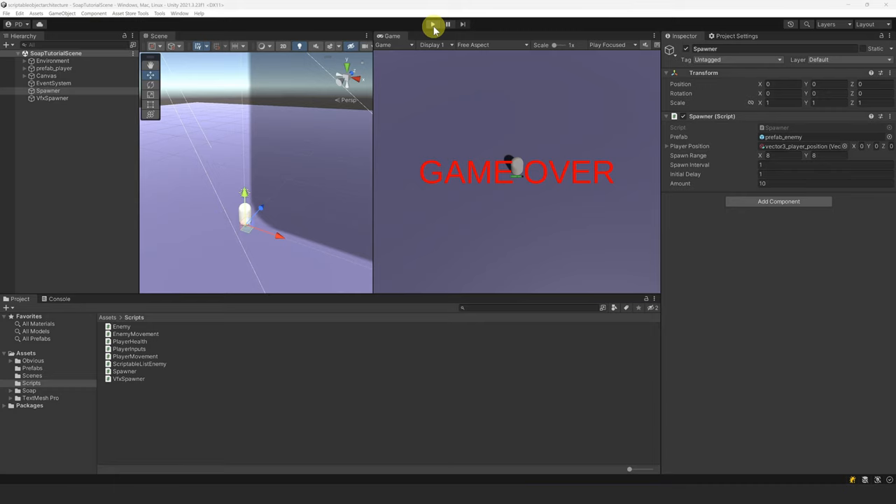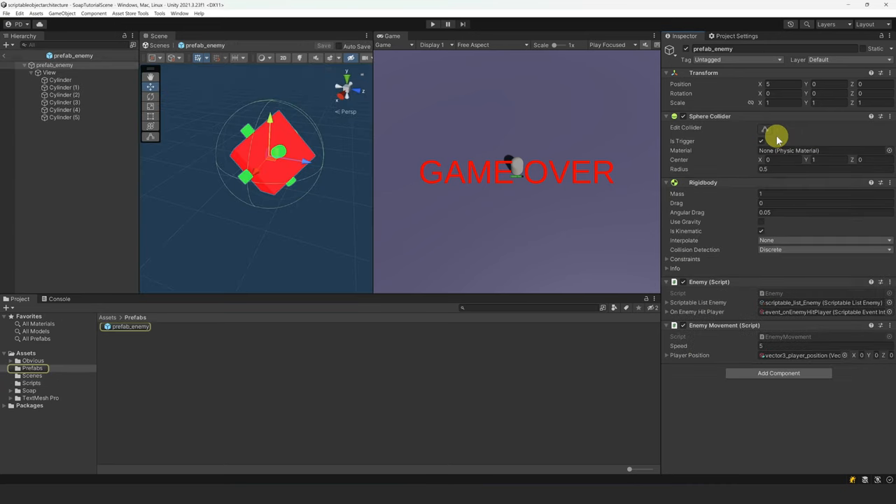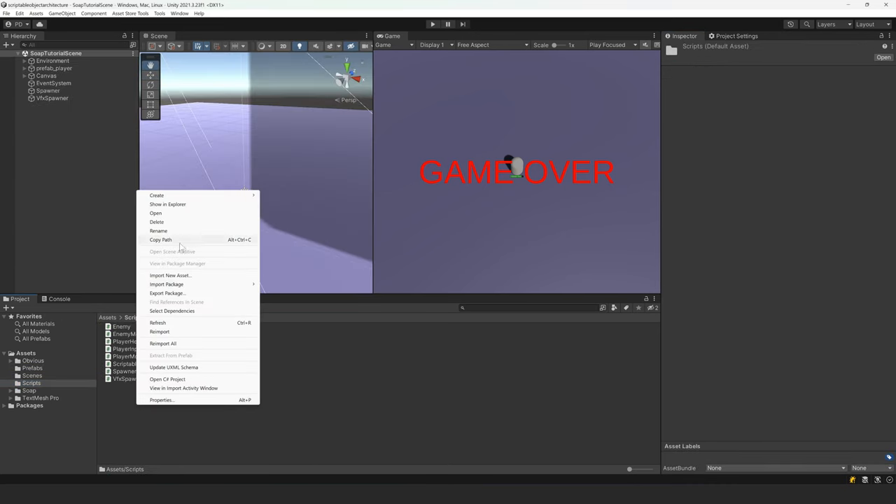One thing I want to do quickly is reduce the speed of the enemy, as it is a bit too fast right now. Let's go to the enemy prefab and set the speed to 2. Let's make a weapon.